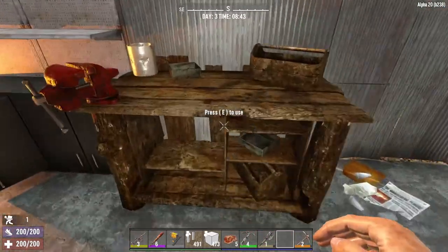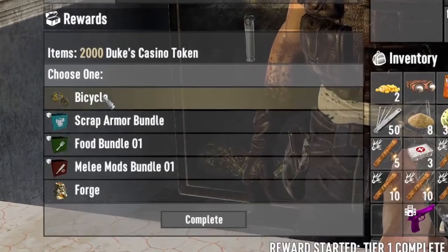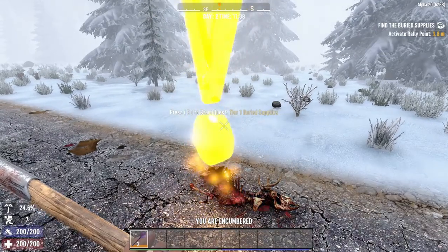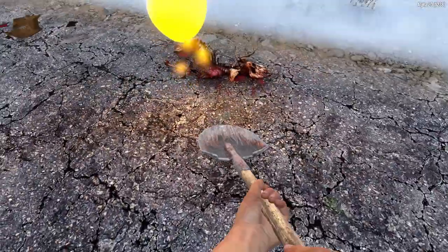Tip 8: Get a free bike. In Alpha 20, you no longer need to craft all the bicycle parts and put together your own bike. Instead, you can do 10 missions for any trader and get a free bike as a reward. Doing 10 quests is very easy — I've done 5 in one day before, so with enough focus, you could have a bicycle on day 2, which would be a huge advantage early game.